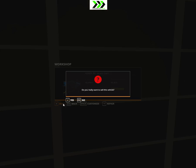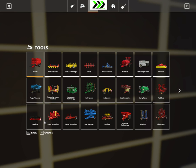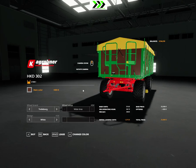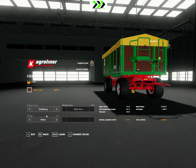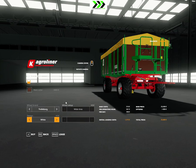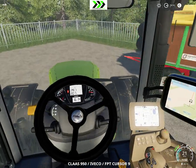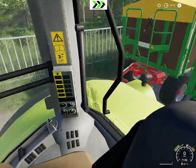We have 43 grand, so that's good. We need to borrow a bit of money. We're going to buy a couple of trailers — we're going to buy these. I think brown is cooler. I'm going to go with brown. Buy one of those and one more.